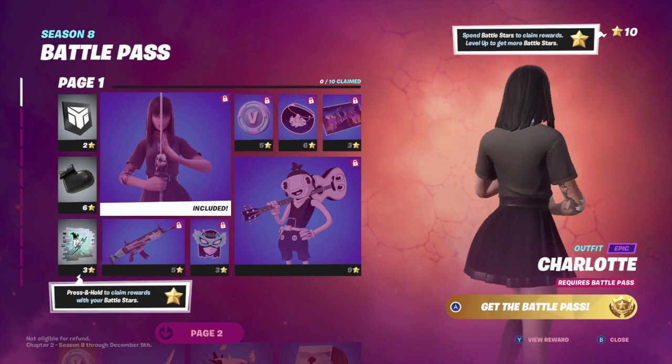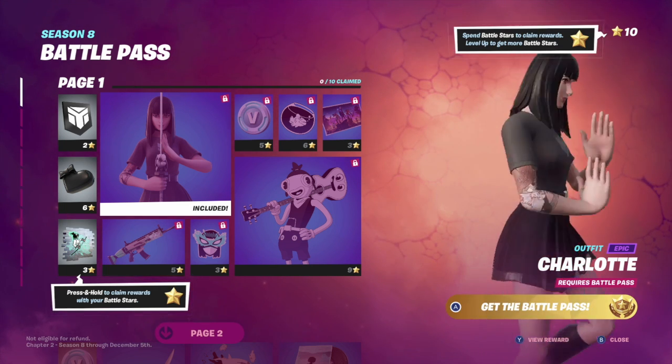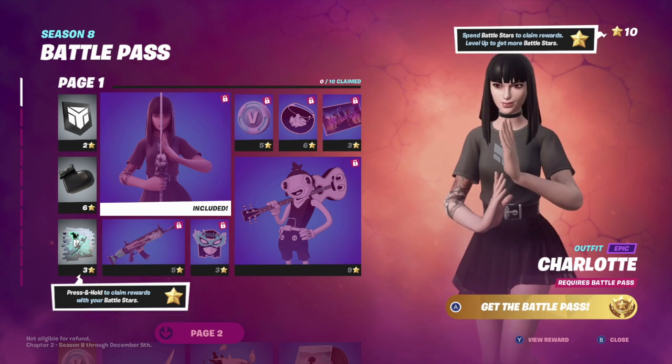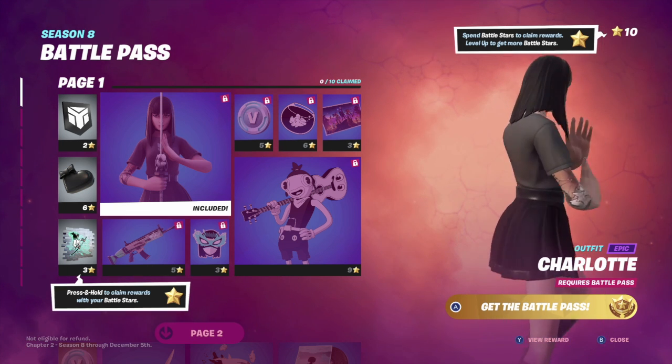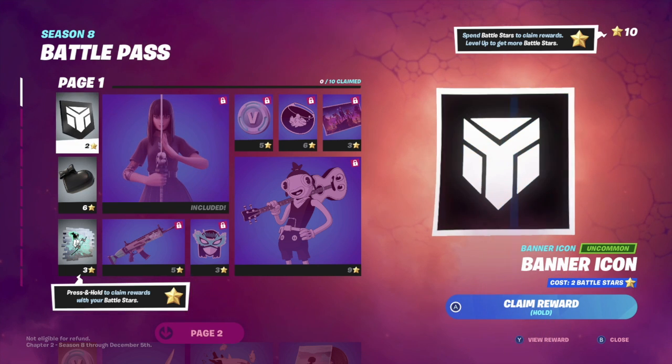So here's the first skin named Charlotte. This is the skin you kind of get at the beginning and then slowly work up to better looks for it. This is the basic look — it's not that bad, although the sword in the picture looks cool.